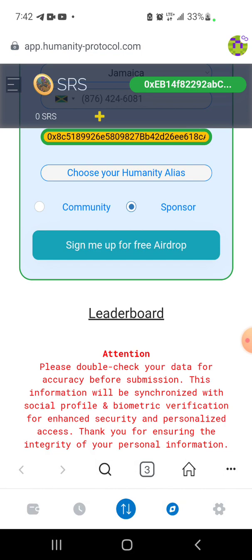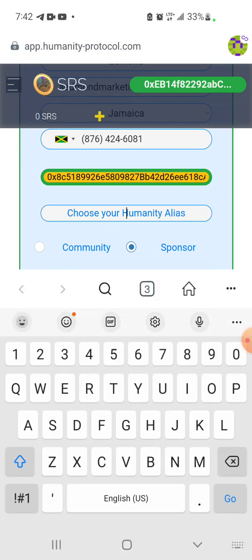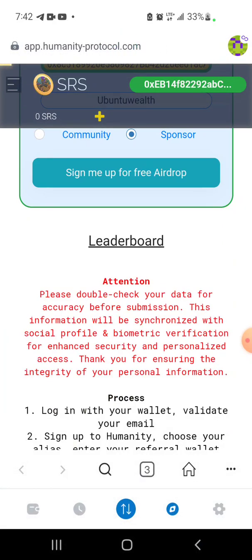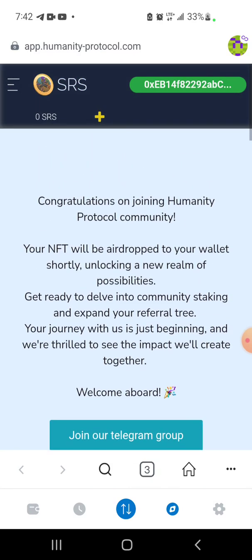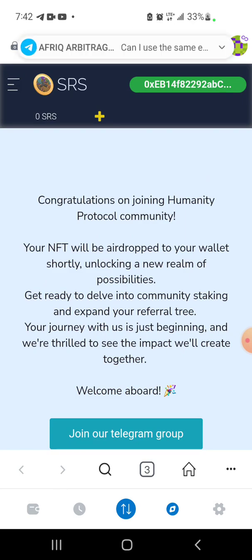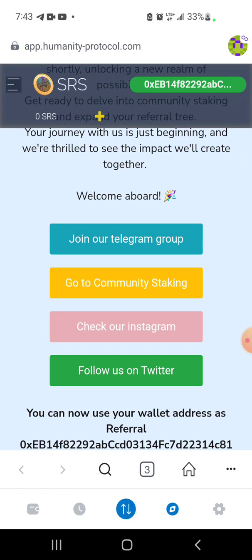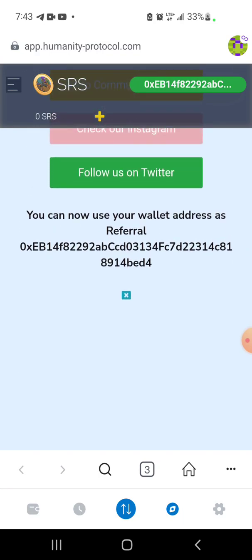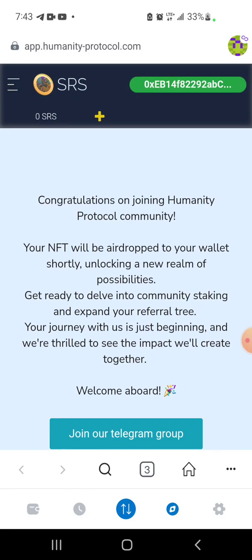You can change either way between sponsor and community at a later date. Choose your alias — my alias is Ubuntu Welt. Then click sign up. Congratulations! Your NFT will be dropping to your wallet shortly. Unlock a new realm of possibility — get ready to delve into community staking, extend your referral tree. Your journey has just begun. There is a Telegram group and community staking you can join. And I can use my wallet address to refer others. That is it — how to get your free Humanity NFT.